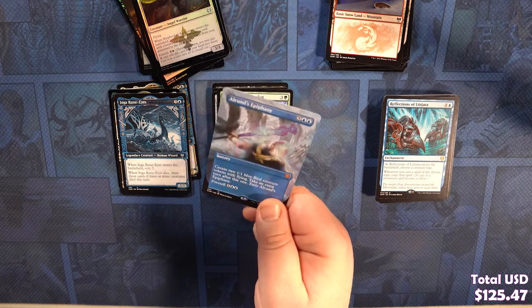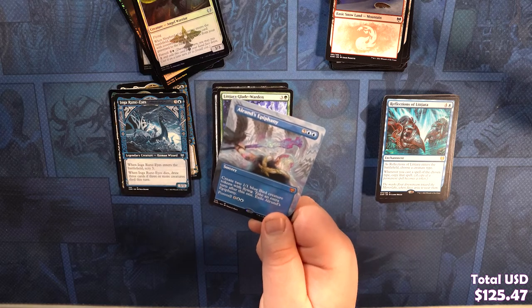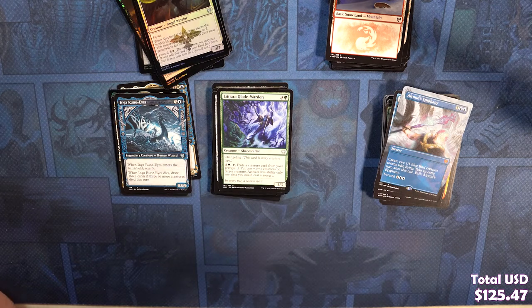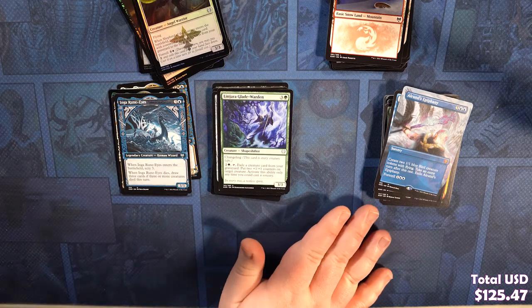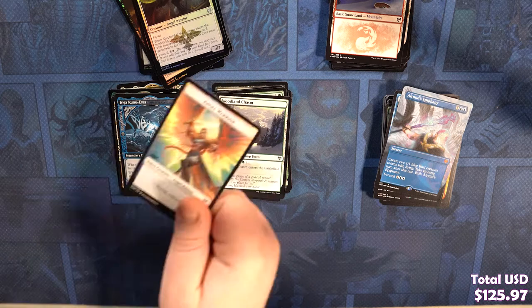How do you say this word? Epiphany! I don't think we've gotten that card either. It looks really sick though. 3/2 Bird creature tokens with Flying, take an extra turn after this one, then exile Alrund's Epiphany. I read the first part and I was like, how does this card cost seven? Then I saw 'take an extra turn' — alright. I like how they made it Viking-themed — they summon Ravens instead of just being a generic extra turn card. Woodland Chasm and an Angel Warrior token.